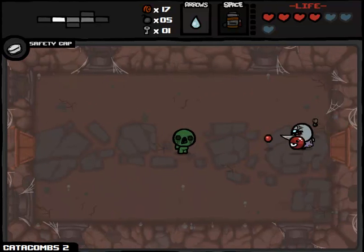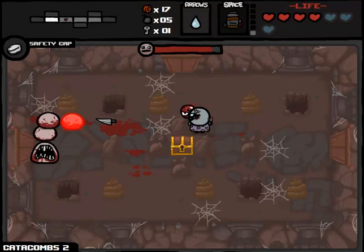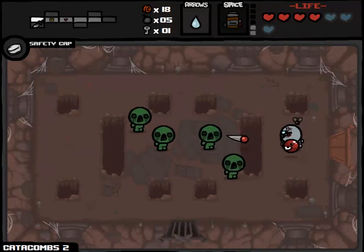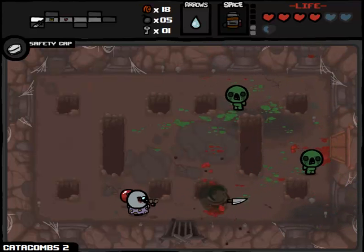So Catacombs Part 2 - we are technically on the fourth floor of the game, making incredibly speedy progress. Double the Fun - well, we'll see. Three-dollar bill plus Mom's Knife is pretty nice, because if you get an awful one like My Reflection it doesn't actually impact you that much, because it's not like the knife is going to come flying back at you like the first Tomb Raider movie or something.